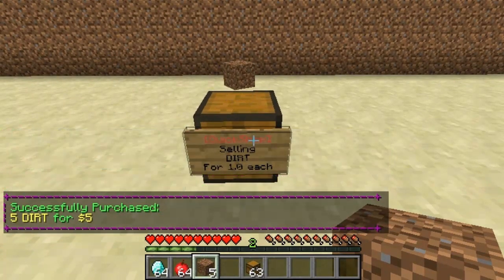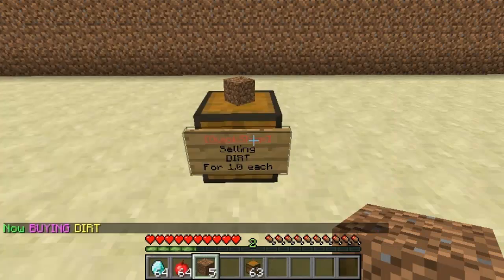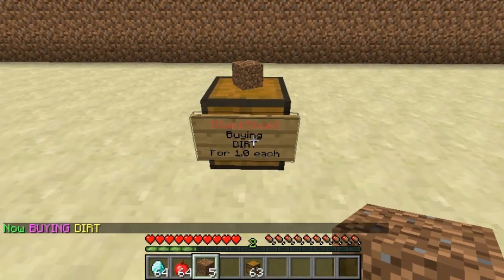Now I can also change this to a buy sign. I do slash QS for QuickShop, then buy — and that's buying dirt instead of selling it.